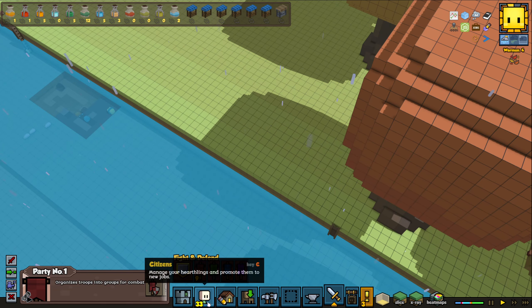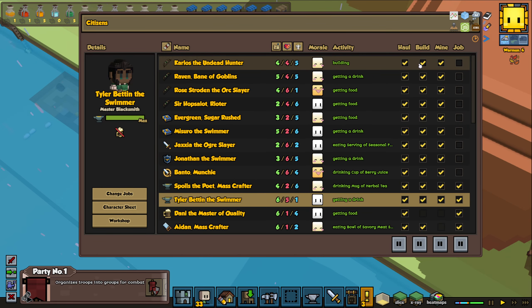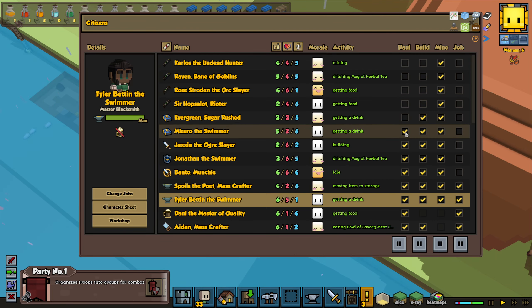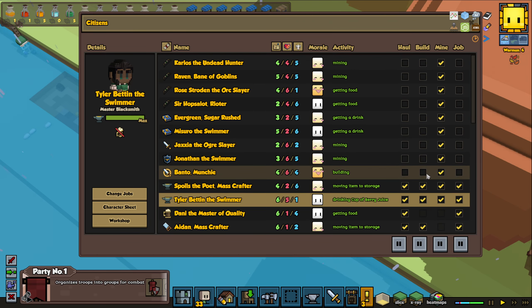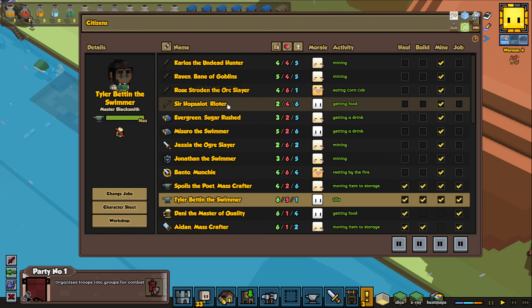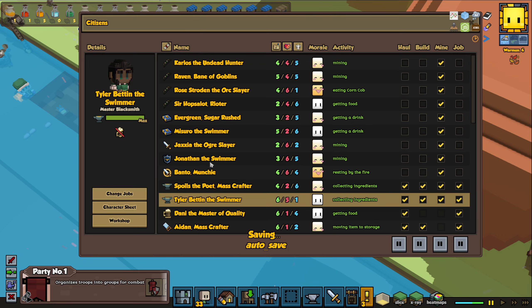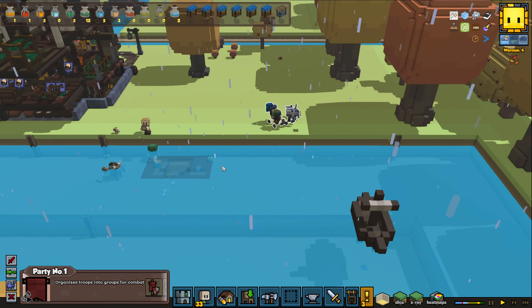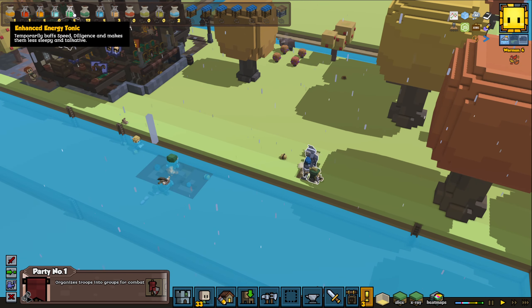Let's have our soldiers help with mining a few things and make sure a few of them are prioritizing mining. Let's have them all on mining for a while. We do have quite a big troop in this town — four archers, two clerics, one footman, the Ogre Slayer Jaxia, Jonathan, Knight Banto, and Lord Munchie. So we have a pretty good troop. Now they're mining a lot — that's going to go fairly quick. We can give them a little bit of energy boost as well.